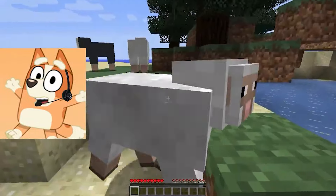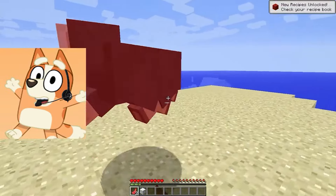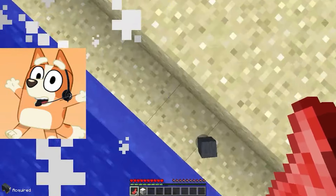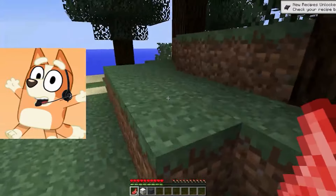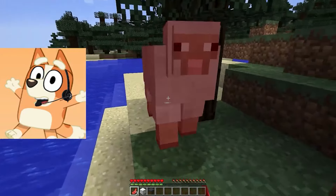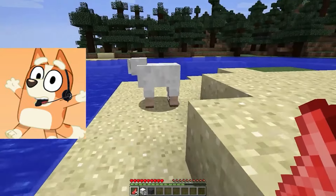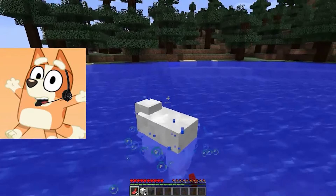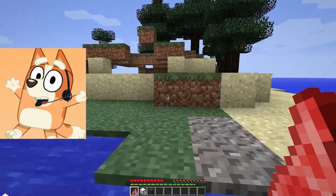While my brother was running, I noticed a small island with sheep that we will need to make a bed out of their wool. Unfortunately, I don't have scissors to shear them yet and have to beat them to get the wool and meat we'll need to not be hungry. We are very lucky with the place because there is so much water around — we can catch fish and eat them so we will never be hungry. Food is very important here because if we lose health from falling or getting hit by monsters, we can restore it with food.